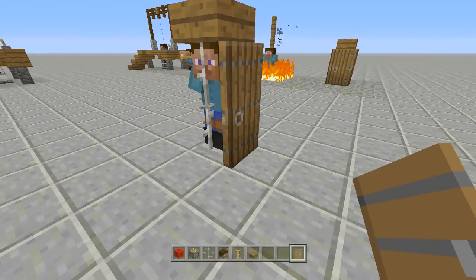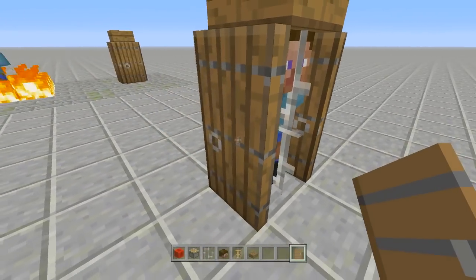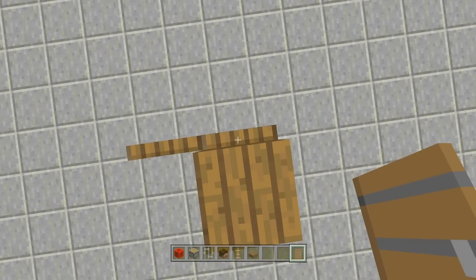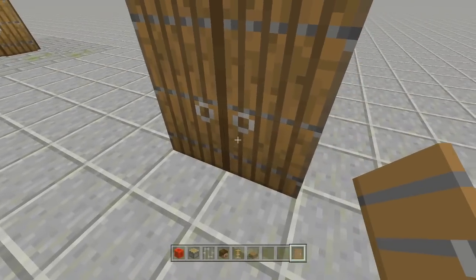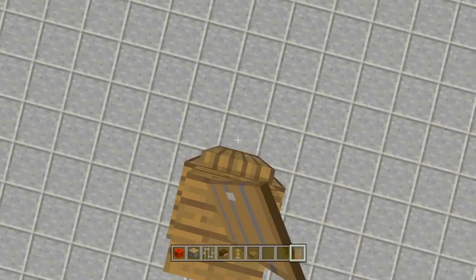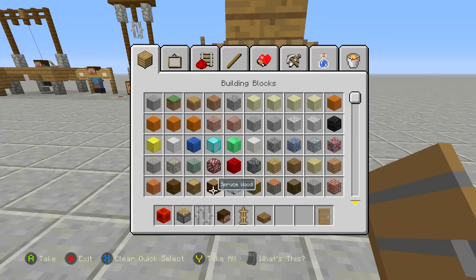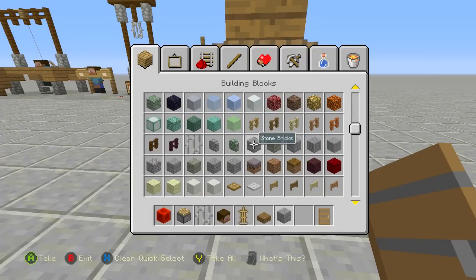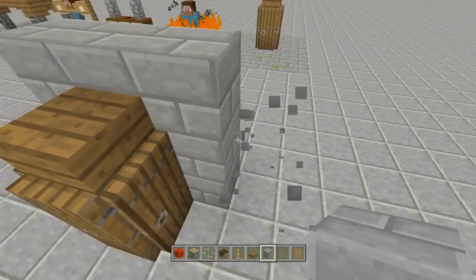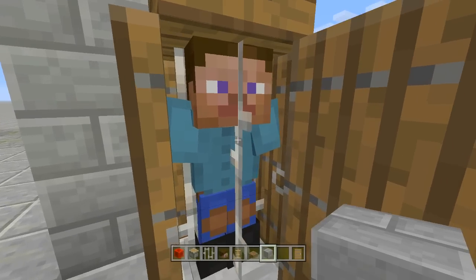Take out some spruce doors and face them around the entire thing. To keep them symmetrical, place one, break it, and place another so both doors face the exact same direction. Place one for the front and one for the back. When you open it up, Steve's inside the iron maiden. Since iron maidens are usually on the side of walls, take out some stone bricks and place a wall up behind your iron maiden — then open it up and Steve is being tortured inside.